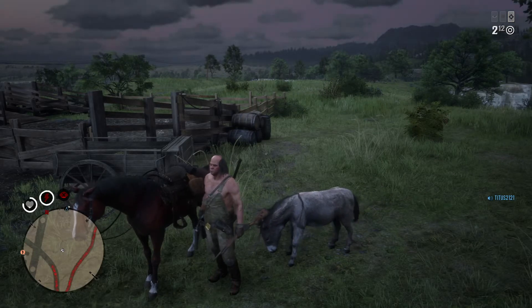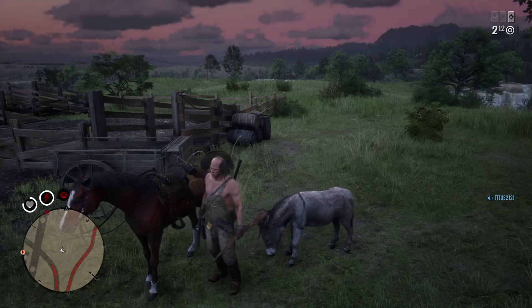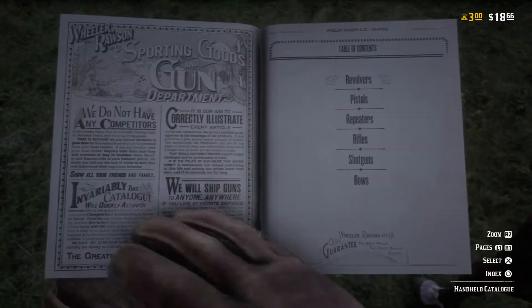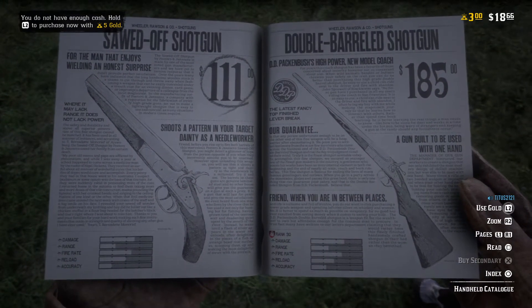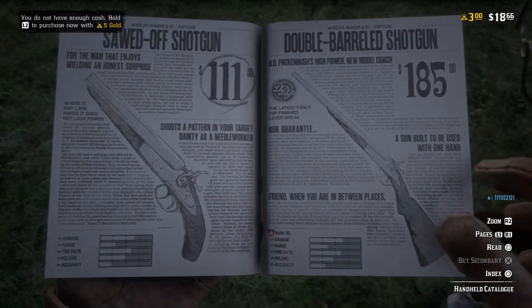Hey everyone, thanks for stopping by my channel. Today I'm just here to show you guys a quick Red Dead Online video. I'm going to be showing you some gameplay of the sawed-off shotgun. Here it is under shotguns — the sawed-off shotgun, $111 dollars or 5 gold. I'll go back to show you the stats on it.